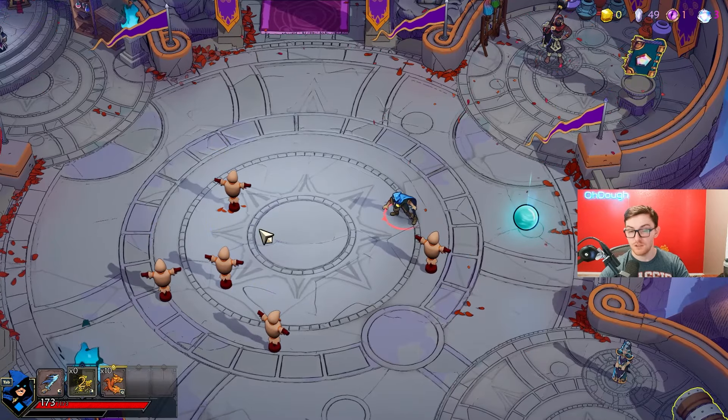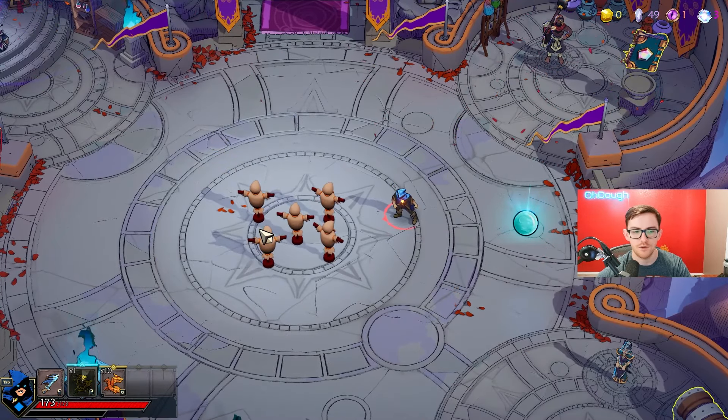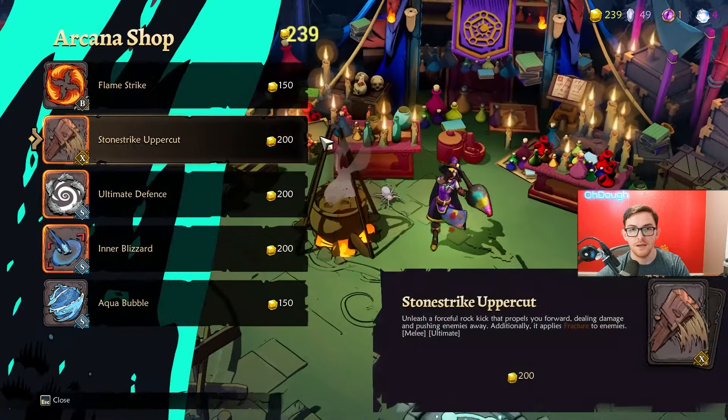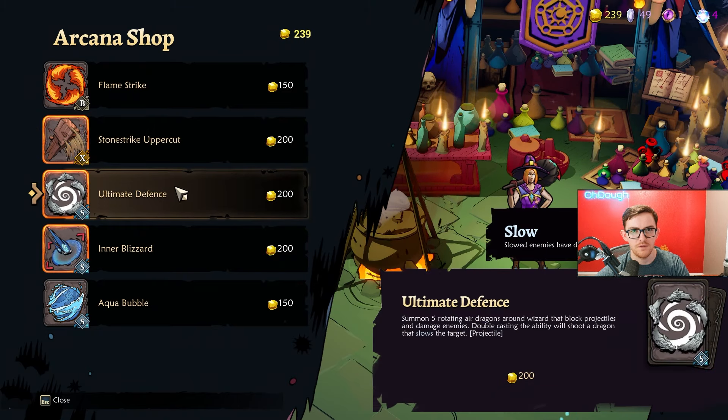So essentially you have four spells when you only really see three. You can get more when you're playing the missions — when you're doing your expeditions or whatever they call them in this game — you'll be able to buy these new spells from the vendor with gold.